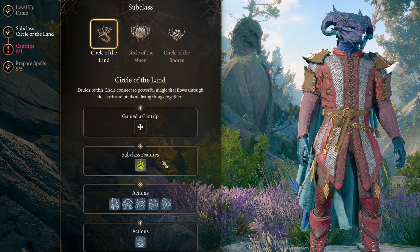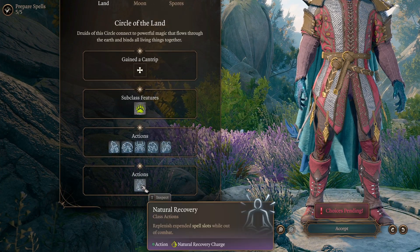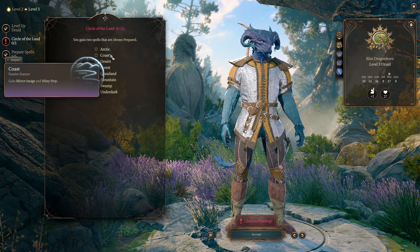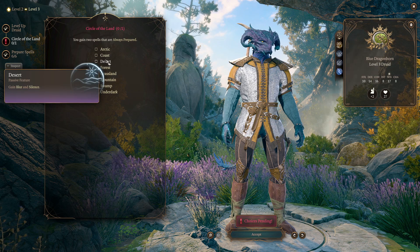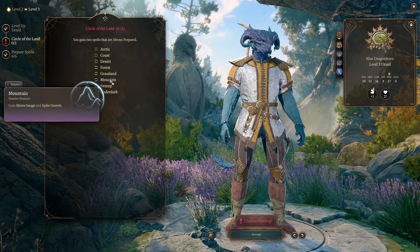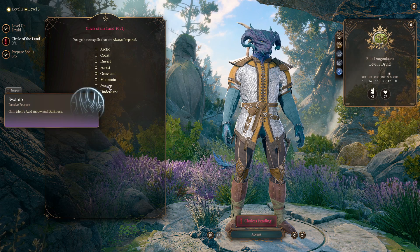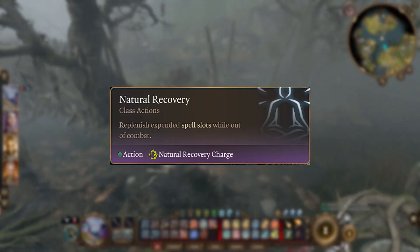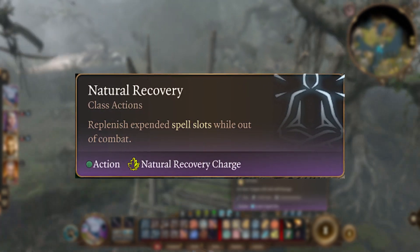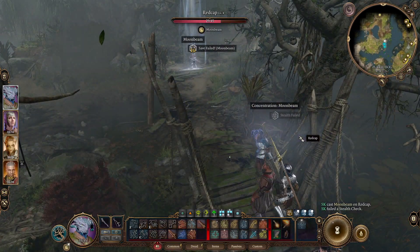Next up is Circle of the Land. This is more spellcasting focused, very much harnessing your magical energy. Depending on the land you choose — Arctic, Forest, Underdark, etc. — you'll learn two spells that are always prepared at levels 3, 5, 7, and 9, creating a more wizard-like character with a large variety of spells available at any given time. To further bolster this, you have a Natural Recovery skill allowing you to restore spent spell slots when out of combat, keeping you available to fight whenever you need to. The number of slots you can restore is up to half your character's level rounded up.